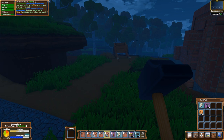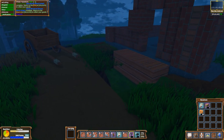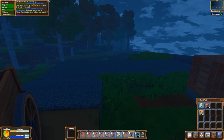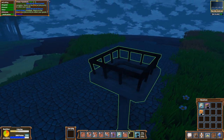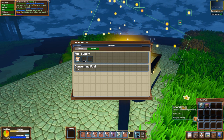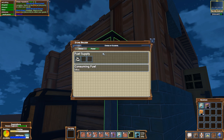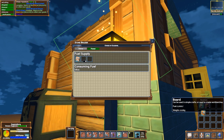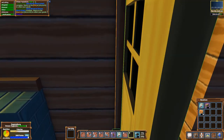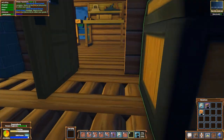Let's put these braziers down so you guys can see. One board gives 33 minutes of light — that's basically the whole night. You don't even need any more than that, so boards are what you want to use for braziers, no joke. One thing I really love about this game is the light sources look fantastic — they really do, the lighting in this game is just amazing.